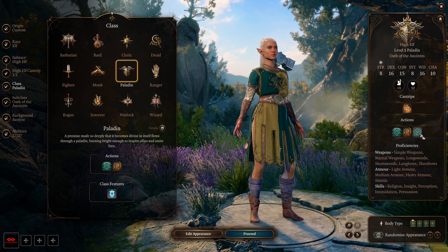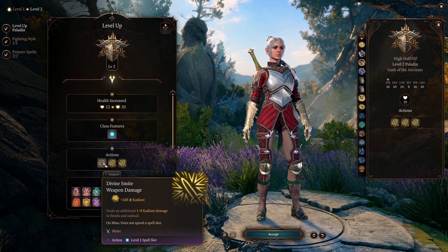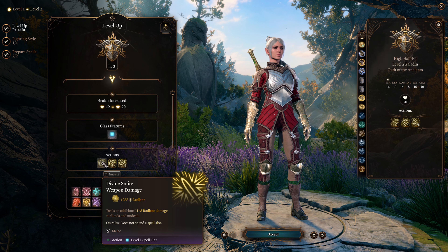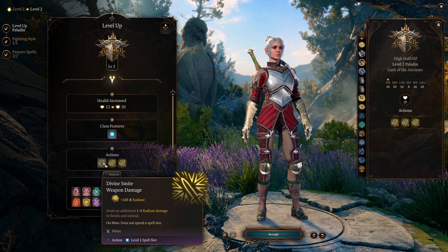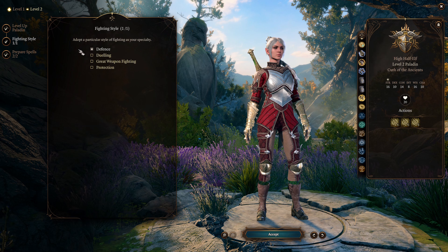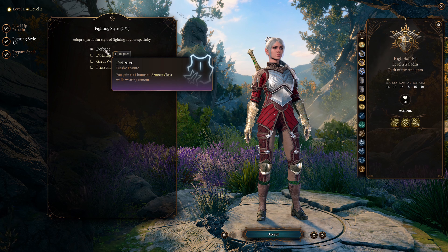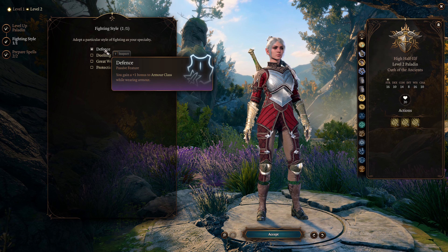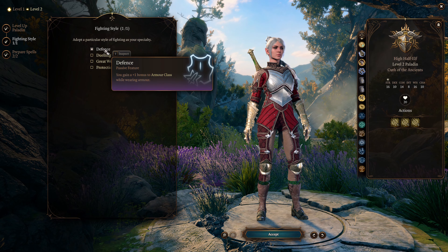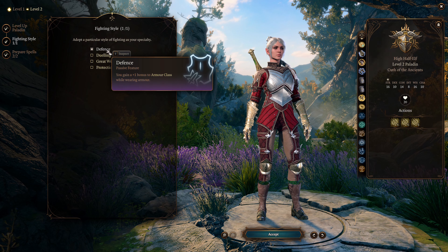I like the Oath of the Ancients for its Healing Radiance ability. At level 2, she gains Divine Smite — when she hits a melee weapon attack, she may expend a spell slot to inflict additional radiant damage; the higher the spell slot, the higher the damage. Also at level 2, she gets a Fighting Style; I suggest picking Defense. In early levels before getting Belm, the Knight of Radiance will be dual-wielding finesse weapons so she can use her bonus action to attack and her regular action to cast a spell. She also gains 2 level 1 spell slots. At level 3, she gains Divine Health and will not be affected by disease.